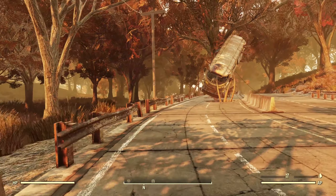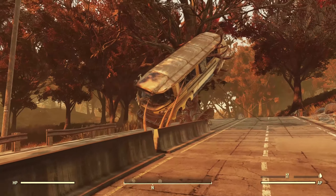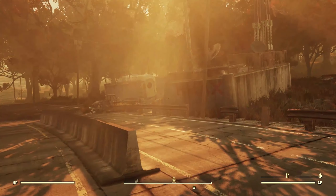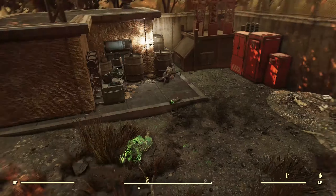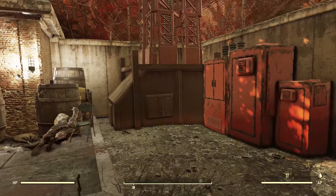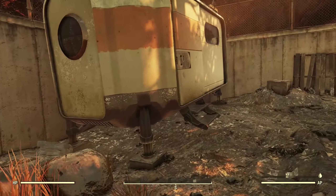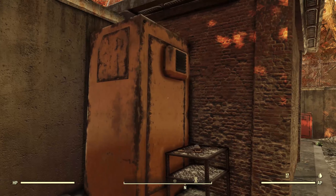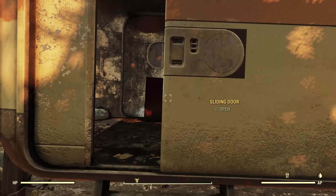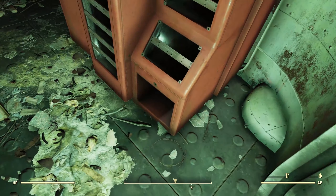Just looking around, you've got a perfect view of the Mire right here with these vines lifting this bus into the air. If we come back over here, let's take a look around the little yard in the back. You've got some equipment, a broadcasting tower, a weapons workbench, a trailer, some junk on this shelf, and another piece of equipment. We can go inside the trailer — more equipment — and there you go.